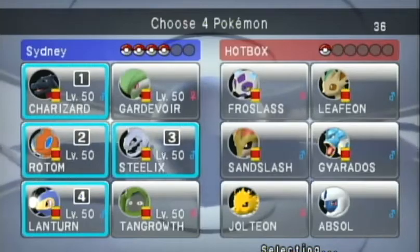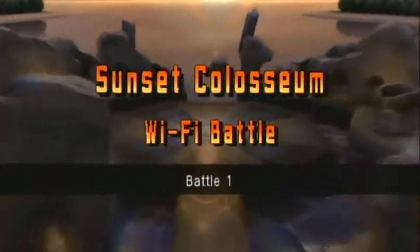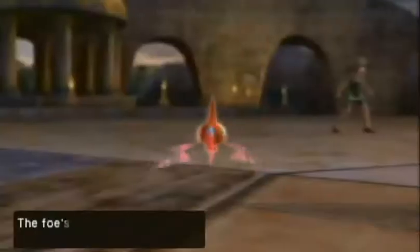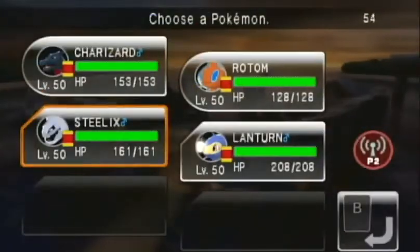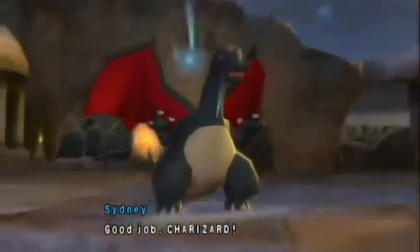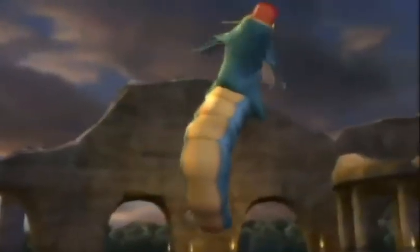It's gone through a lot of changes over the months. I think Steelix and Rotom are the only two Pokemon who haven't been switched out or rebred. Sydney's last PBR battle will be in Sunset Colosseum, where her first battle was. I'm leading off with Rotom and Charizard, but seeing a Gyarados out I decide to switch into Lantern and have Rotom use Discharge — Lantern won't mind it.